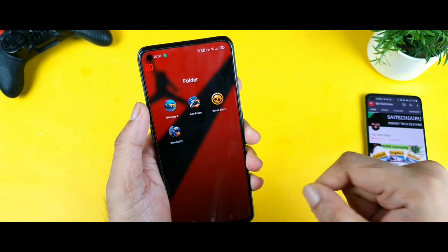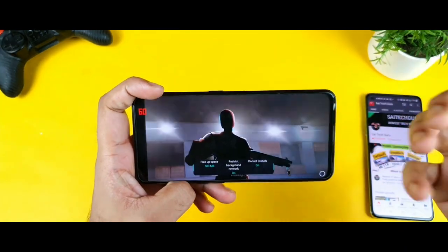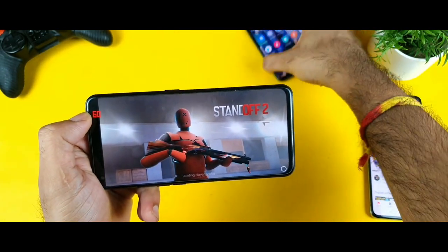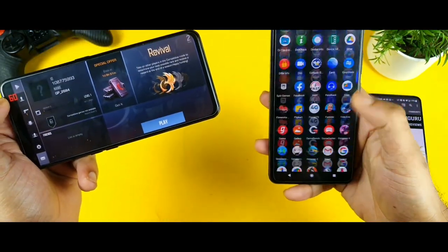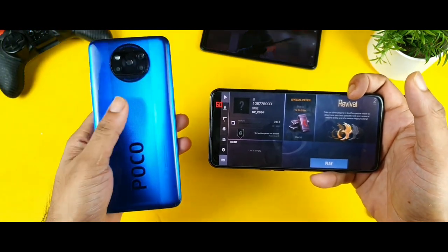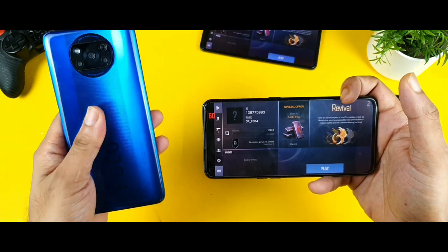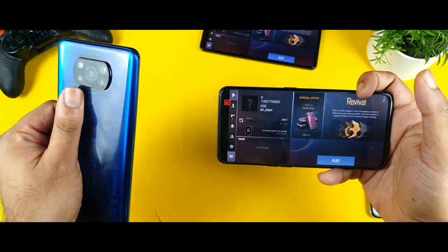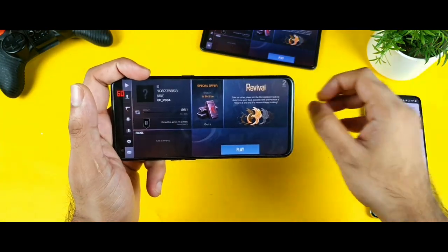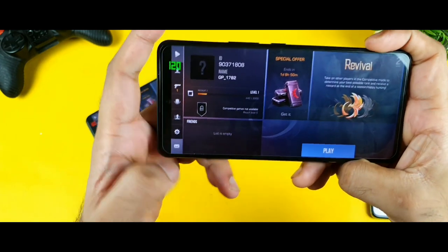So we found that only a few games support 120fps using this trick — one is BGMI and the other is Brawl Stars. Now the final game to test is Standoff 2. Standoff 2 has a built-in fps meter, which is useful for testing. Right now it's showing 60fps on the Realme X7 Max. The same game on the iQOO 7 supports Standoff 2 perfectly at 120fps without any problem. And even the mid-range Poco X3 with a Snapdragon 732G processor can play all these games at 120fps. The issue is that the Realme UI software is not well optimized — software optimization is the main thing required right now.